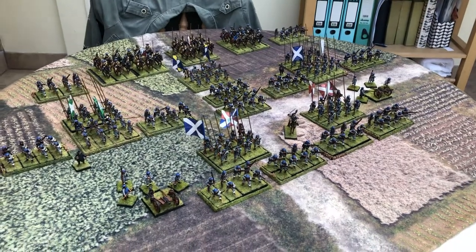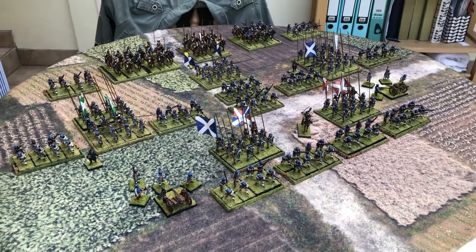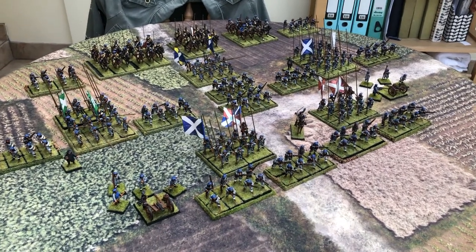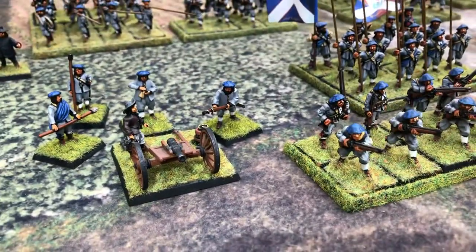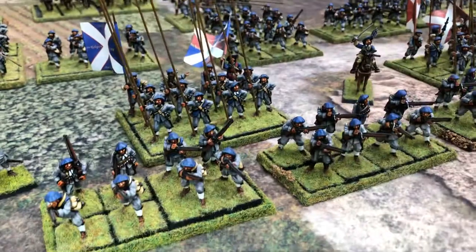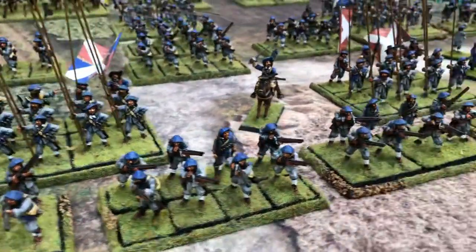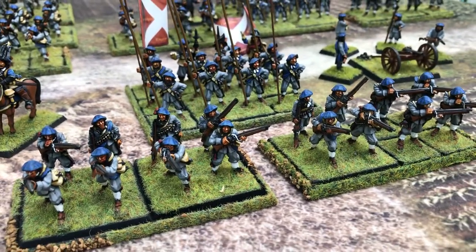Our final video today is of our Covenanter Army, mainly an infantry army: five regiments of pike, three units of cavalry, and a couple of units of commanded shot. We've got some frame guns, and these were a joy to paint - an awful lot of grey uniformed foot and cloth, I think it is.